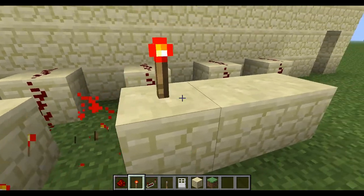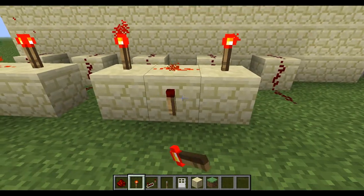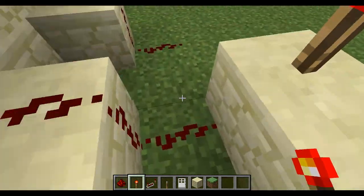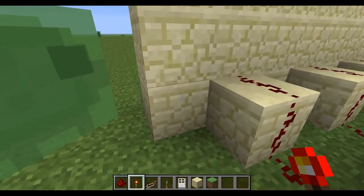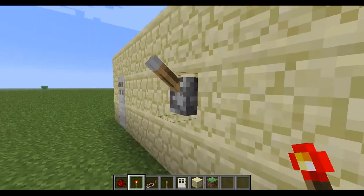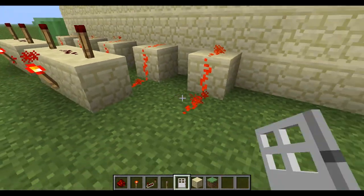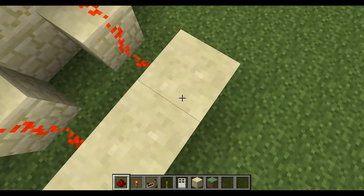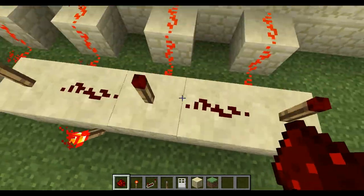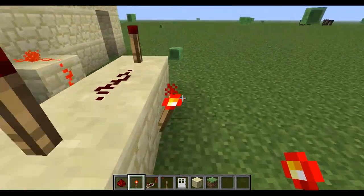Any keypad door that consists of levers is consisting of almost entirely of AND gates. So we're just going to put a lot of AND gates here. I'm going to show you the order you need to put the AND gates to make the keypad door. Basically, what we're trying to do is make it so that if all these levers are on — if every single lever is on — then the door will open. And I will show you how to program the lock after the video.